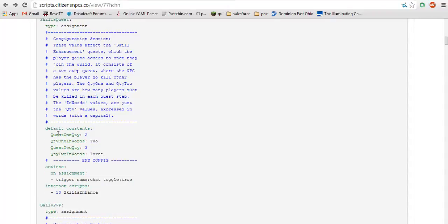Just go down a little bit further - these constants right here are for what I call the skill enhance quest, which is the one where you go kill players and you get new gear and increase your PvP skills. You put the quantity in, and then you put the quantity in words for each section of the quest, just so he can communicate more elegantly.